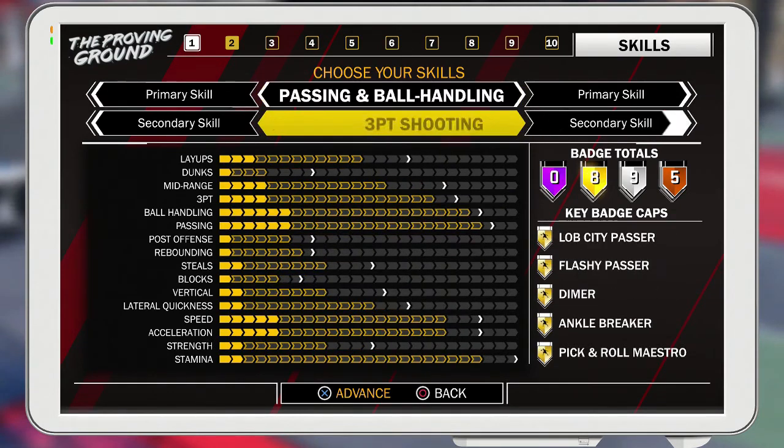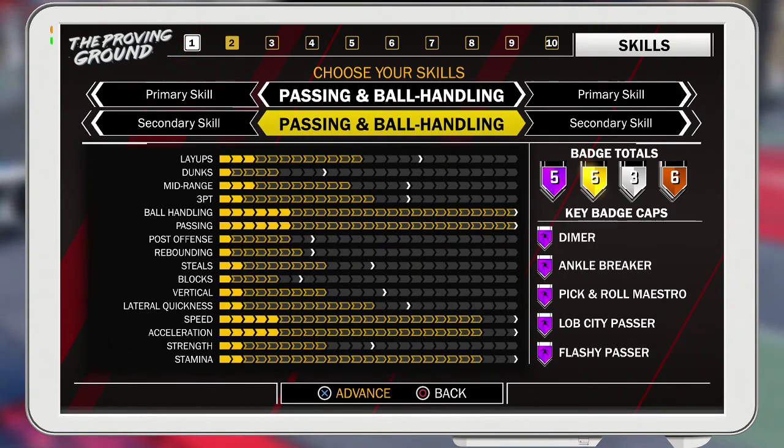The pure playmaker as a shooting guard gets you: dimer, ankle breaker, pick-a-roll maestro, lob city, and flashy passer as your Hall of Fame badges.